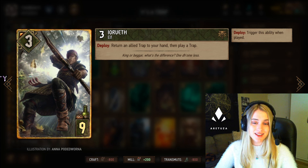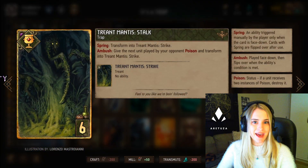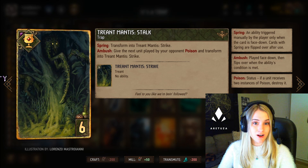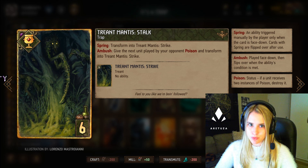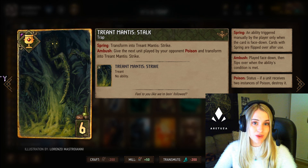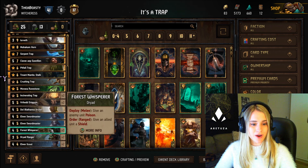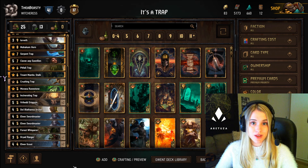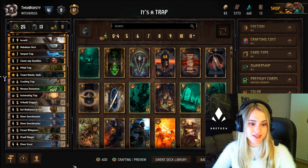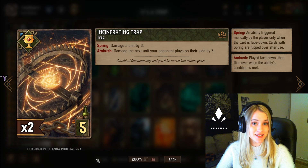Then we have the Triant Mantis Stalk. You can either press on the card and transform it into its strike version — that's merely a six-point card — or you can wait for it to ambush on its own, meaning the next unit your opponent plays will get poisoned. We don't necessarily know what that card will be, but that's why I included two Forest Whisperers and two Dryad Rangers, so you can finish off the poison ability and get rid of a few cards on your opponent's side.